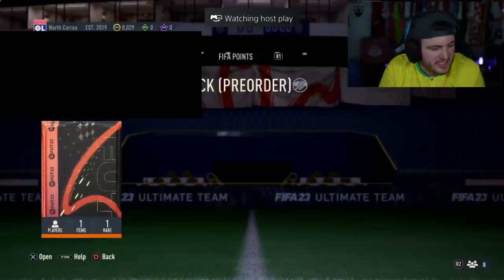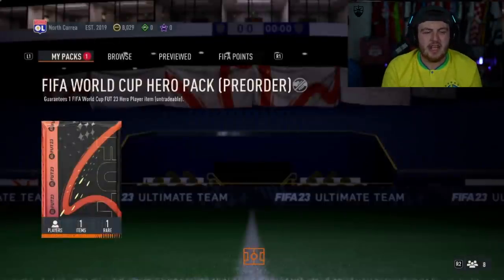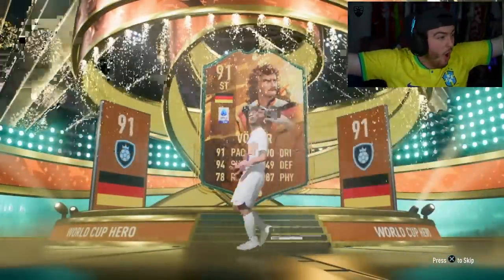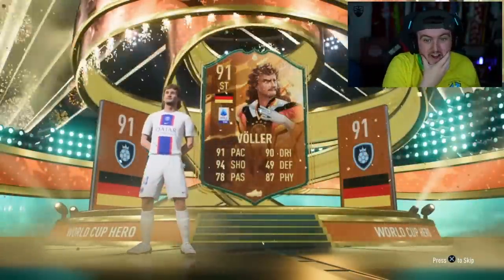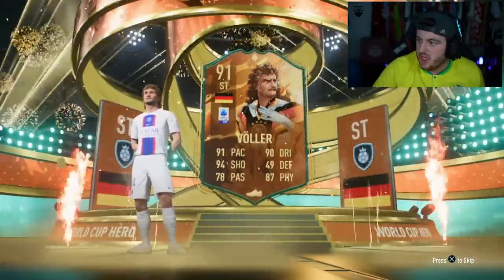We have got Jomo's World Cup Hero pre-order pack. Hopefully we can get him something good. Fingers crossed. Let's see a good nation — let's get him something good. There are really only two or three not-great cards out of all of these that you can get. Here we go — Germany, striker. Let's go, man. Voller! Oh my word — possibly one of the best cards you can get. He looks phenomenal. His card looks absolutely ridiculous.